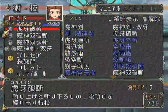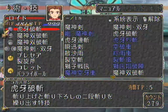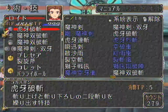Number one: you'll be using Lloyd for the rest of the game now as the main. So always, always use Lloyd.